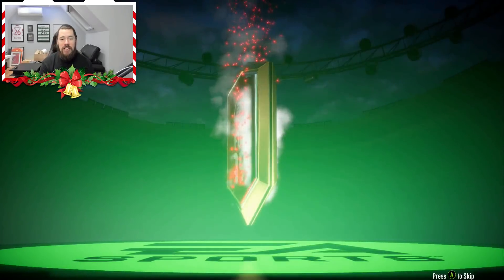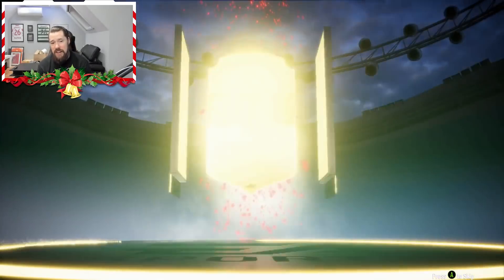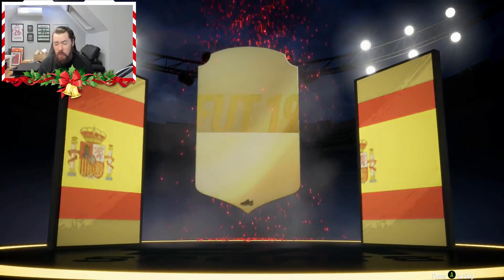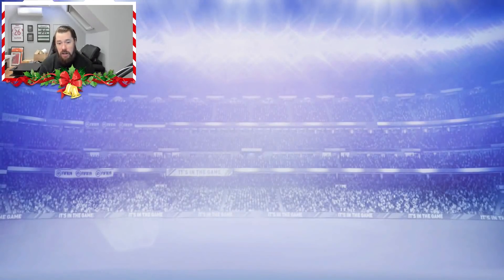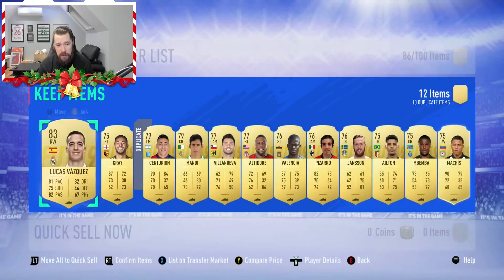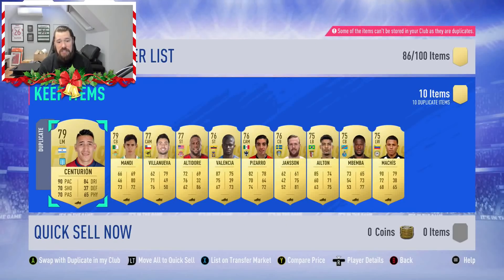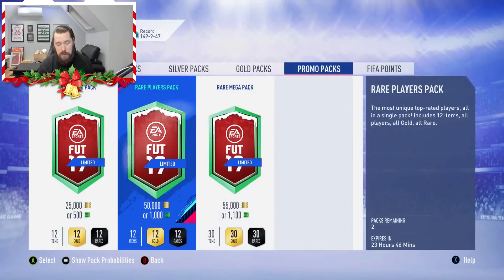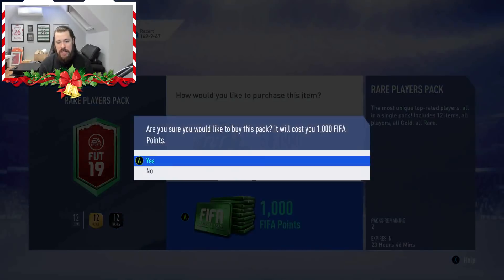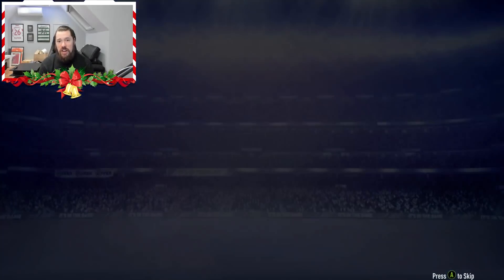Moving on to the next pack. No walkout here again. If ever you guys needed a visual representation of why spending FIFA points on this game is an absolute ripoff — my last few videos have been exactly it. We've spent countless amounts of FIFA points to not even get a walkout. We get Vasquez and then a 79 rated. I think even the other non-duplicate was a 79. So we've got an 83 rated and then eleven 79s and lower — that's the kind of luck we're dealing with here.